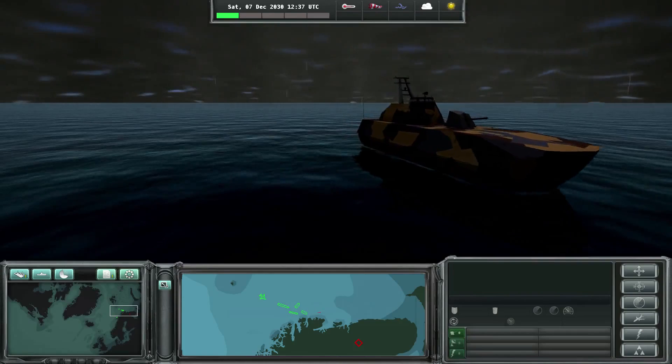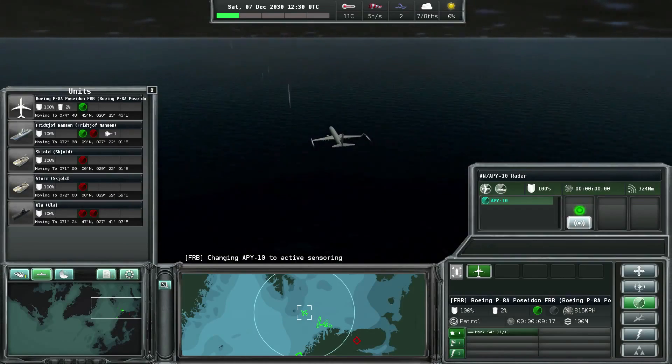Naval War Arctic Circle is a stealthy experience and you have sensors that you employ in order to find your enemy.